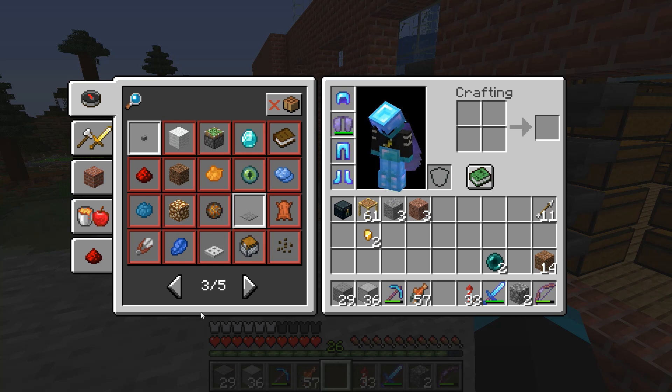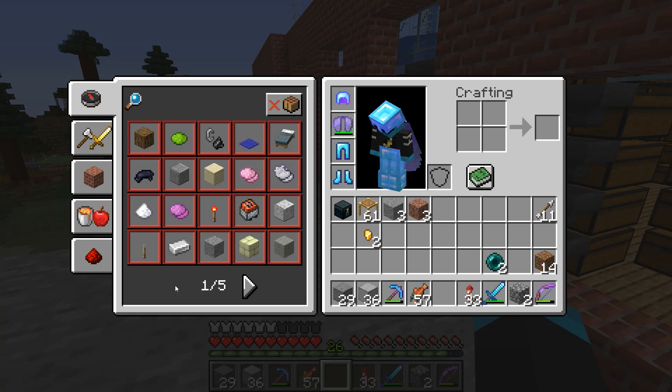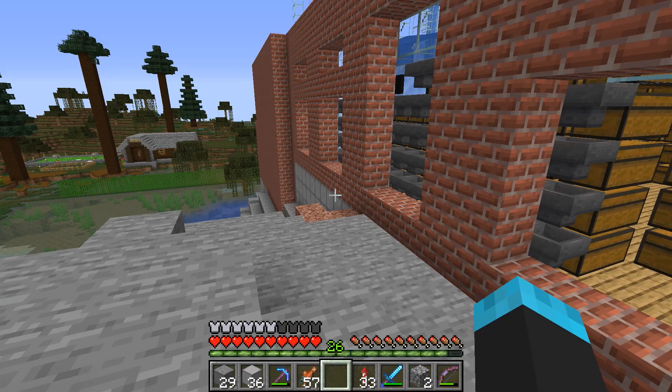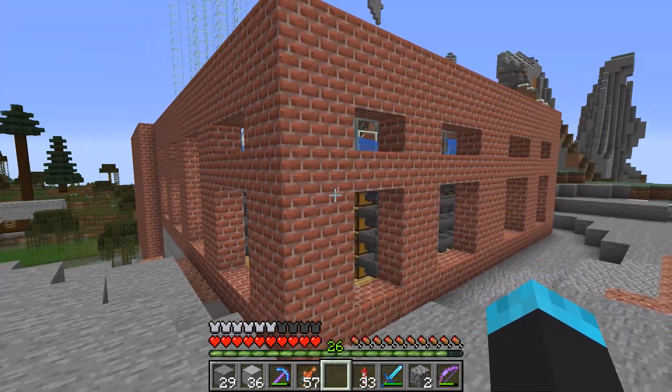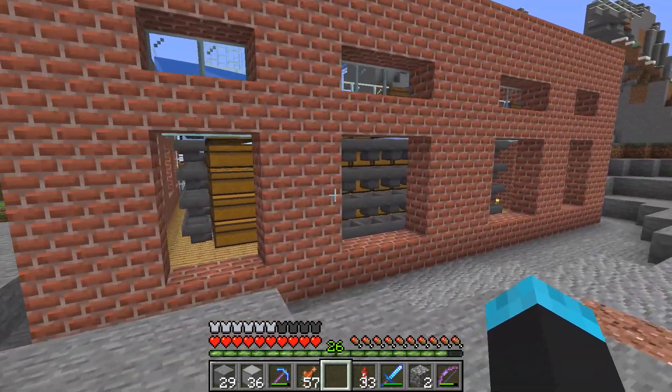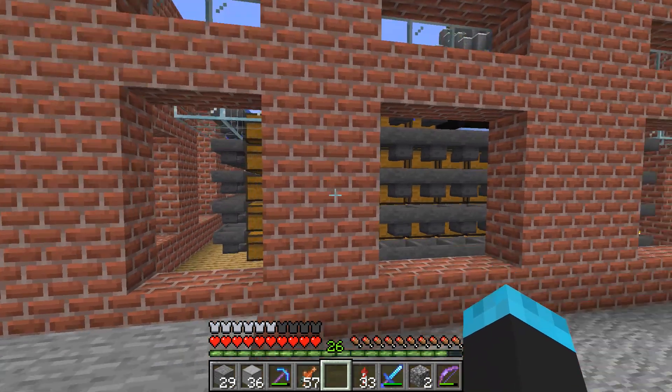I don't think I want to go clear glass on this - I definitely want to add some color. Now I gotta figure out the windows on these huge walls and add some depth here. I want to add some lamps - maybe the new lanterns. I don't know how to make lanterns though. I think it's iron nuggets and something, maybe a torch.